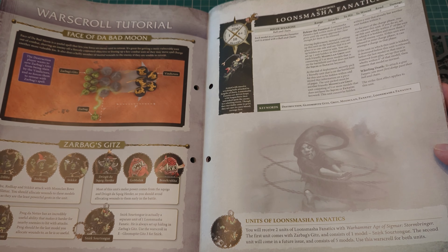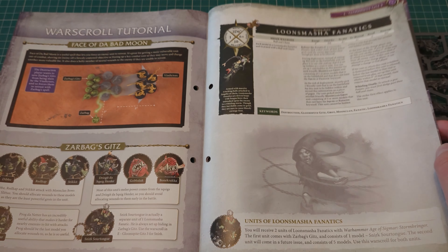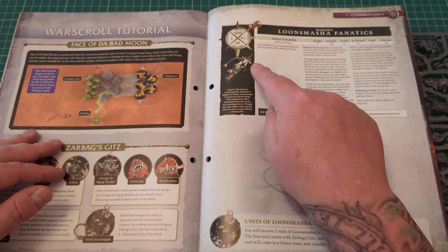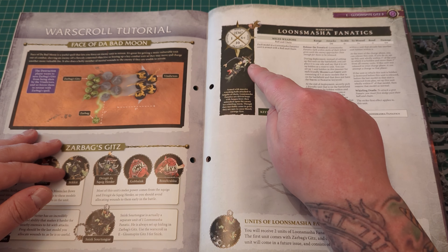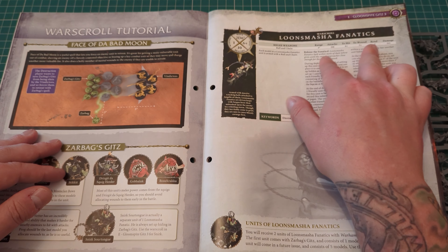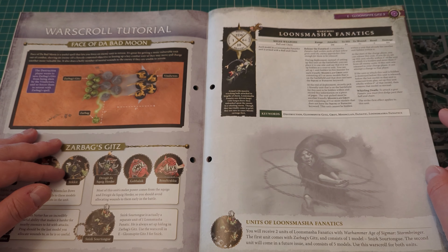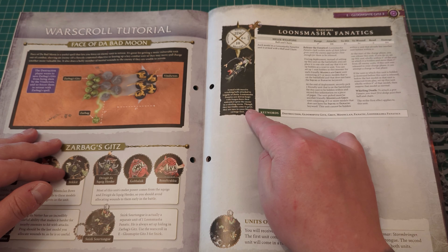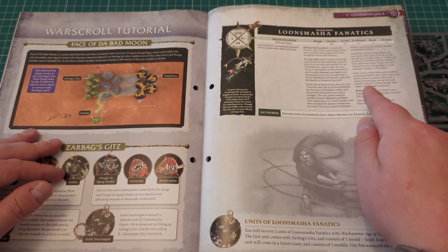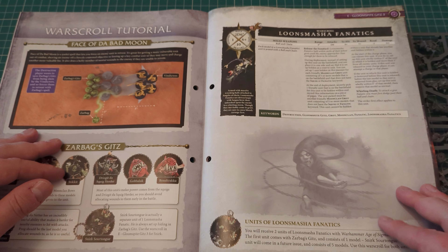Loonsmasha Fanatics — let's look at this war scroll as well. They've got two D6 inch move, one wound, ten bravery, and six-plus save. They've got a Ball and Chain: three inch range, D6 attacks, four-plus to hit, three-plus to wound, minus two rend, and D3 damage. That's a nice way of showing that they're literally swinging a ball and chain around their heads, and wherever the ball and chain drags them, that's where they go. So it's properly up in the air — how far they get to move, how many attacks, how much damage. I quite like that.